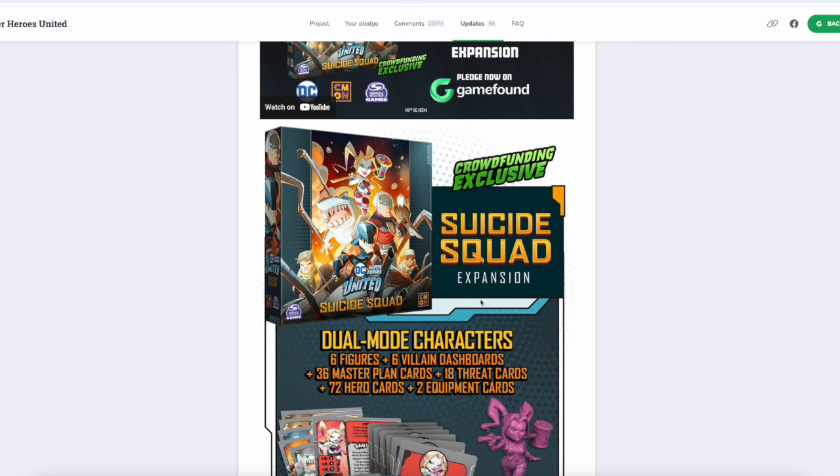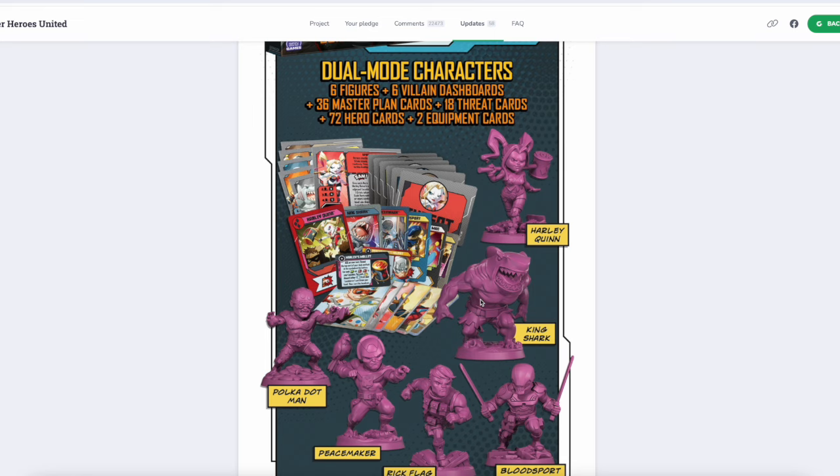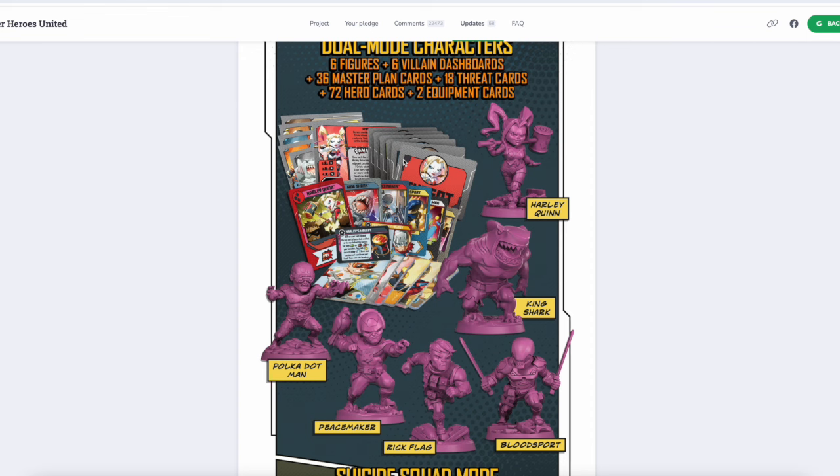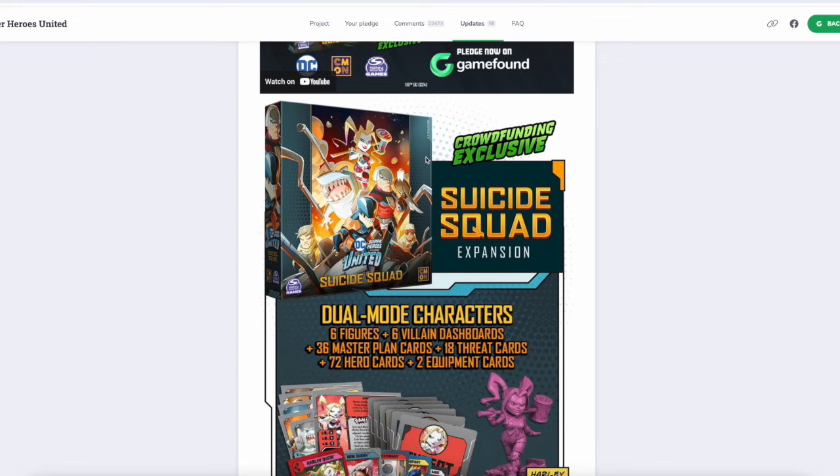Folks, for the first time in United history, we have a box full of nothing but dual mode characters this time. This is the most purple thing I've ever seen, and royal purple is my favorite color, by the way. So this really strikes a chord for me.